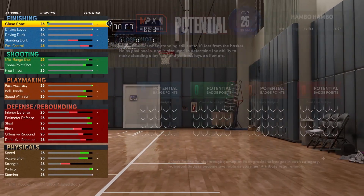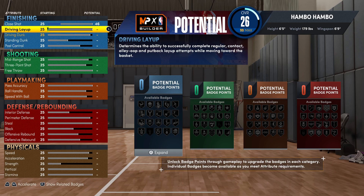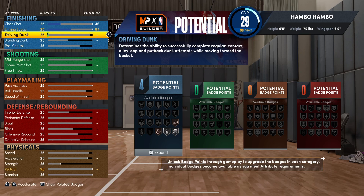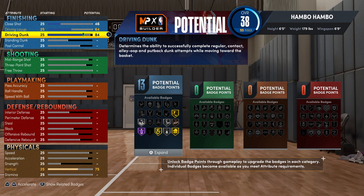For the finishing attributes and badges, first for the close shot, you're going to want this at a 46. For the driving layup, you're going to want this at a 64. And then for the driving dunk, you're going to want this at an 84. You're going to have in total 13 finishing badges. This isn't going to be a rim running or slasher build, but you will be catching the occasional contact dunk, and if you have an open lane towards the basket, you can 100% take it.